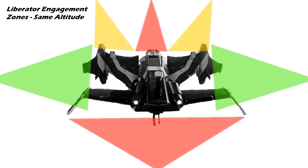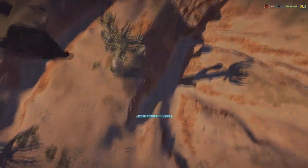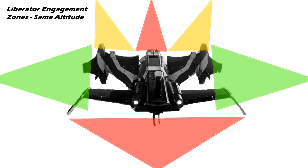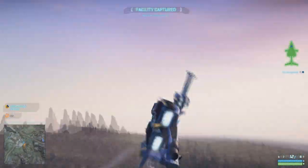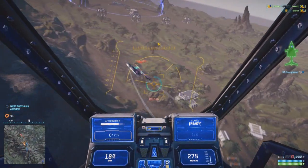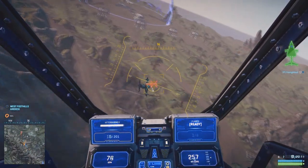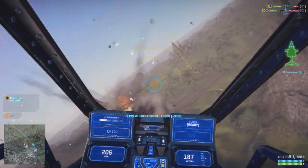Likewise, you want to avoid the very front of the liberator because they've got a cannon up there. If they've got the default cannon it's going to do a lot of damage, but one thing you really want to watch out for is the tank buster - it's going to just shred you. You can still attack the front, especially if you're coming in at almost a diagonal. My general favorite thing to do if I'm coming head-to-head is to start shooting the liberator and then position myself to come in from a better attack angle, whether that be behind it or from the side.